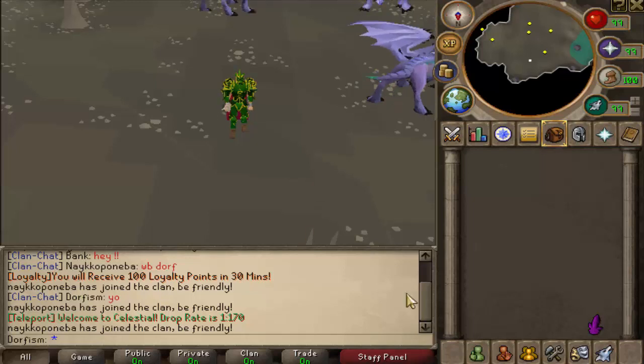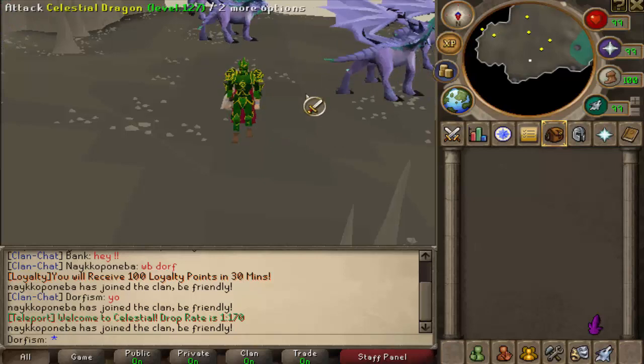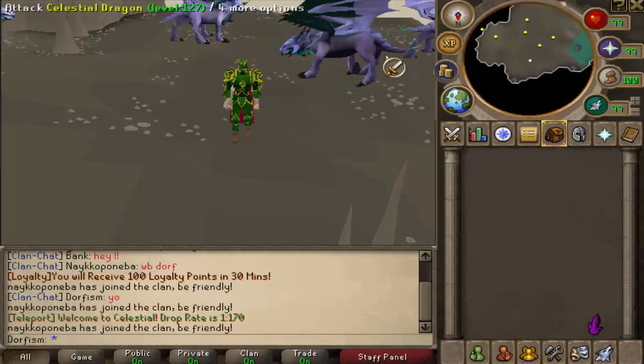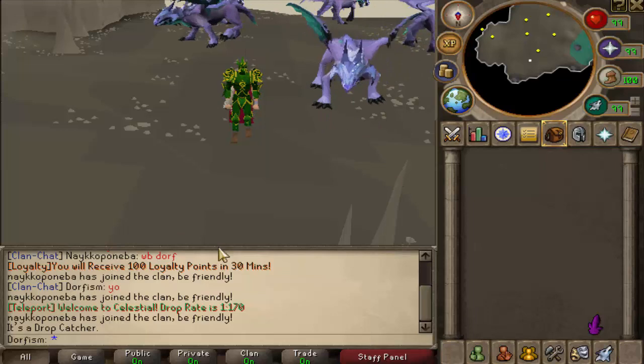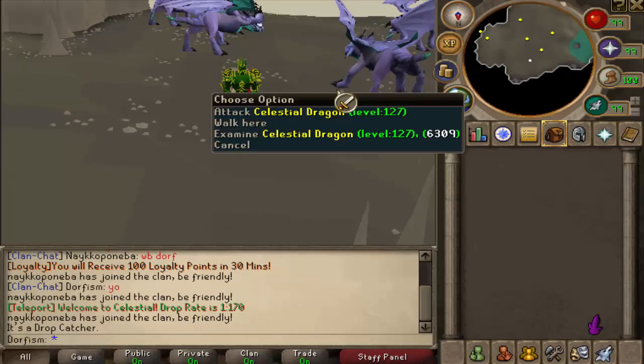What is up guys, it is Dorphism and we are on Vision 317. This is Vern's server. We're going to be doing a loot from 100 Celestial Dragons along with doing a giveaway for a drop catcher, which basically just picks up all the loot you get when you kill a monster. Pretty self-explanatory, but we're going to go and kill some of these bad boys. Let's get right into it.